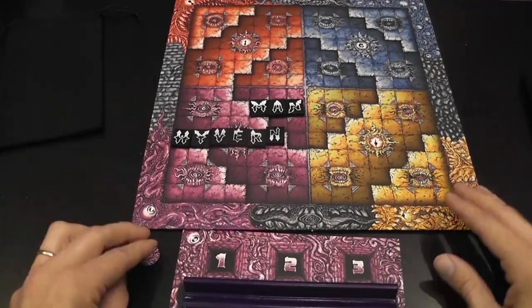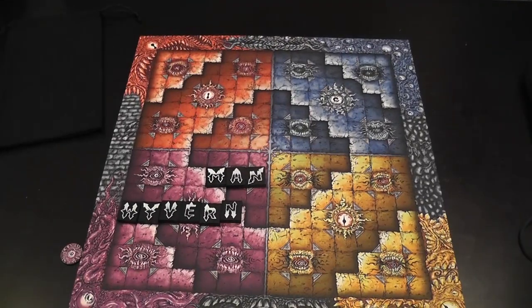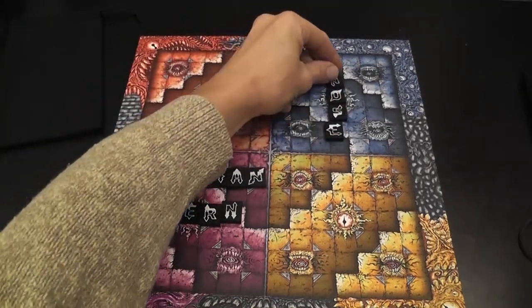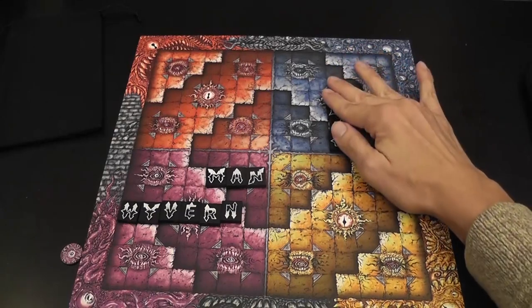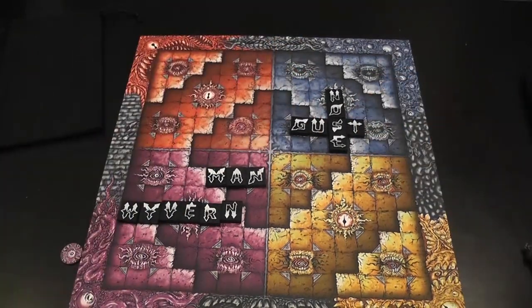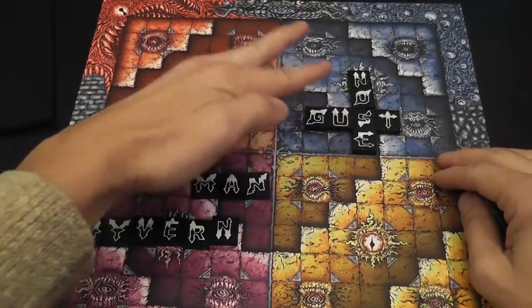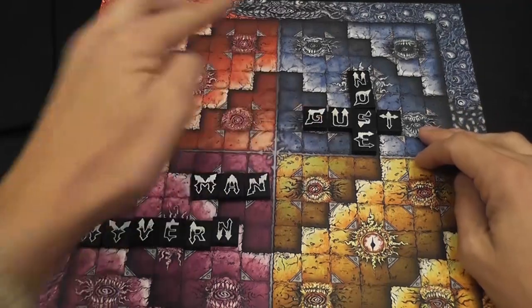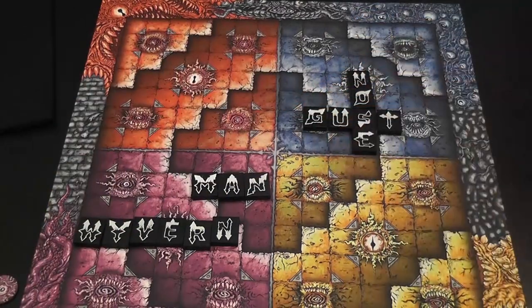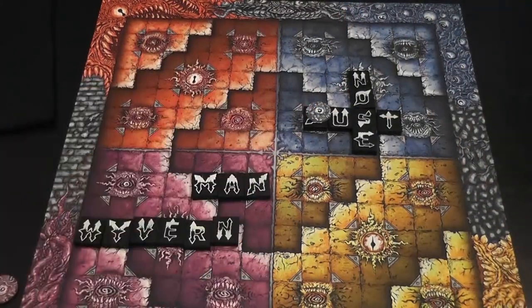Then maybe it's my opponent's turn. Because it's the first turn, there is no attacking, and there is nowhere where I can attack. Suppose my opponent is blue and decides to write 'nose,' because they have to cover the eye. Then maybe they write 'gust.' Each turn, after you write your words, you can launch an attack. Suppose my opponent just wrote 'gust,' which covers that mouth and allows the opponent to use any letter in this grid to attack. When you attack, you declare the letter you're using — it has to be in that grid. Also you mark the mouth that you used, because you cannot use that one twice in a row.